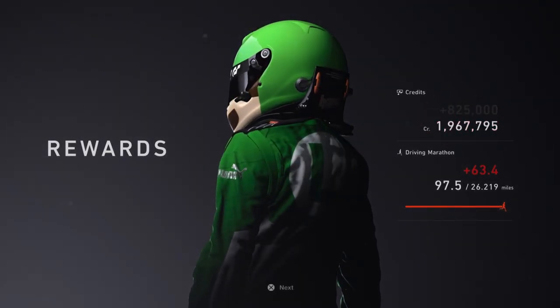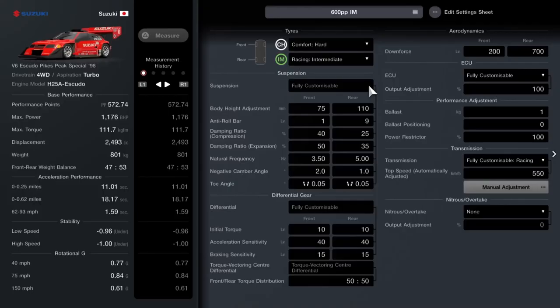Let me walk you through the tune. You're going to want comfort hard tyres on the front and intermediates on the rear — dead important that. Ride height 75 at the front, 110 at the back. Anti-roll one at the front, nine at the back. 40 on your springs at the front for the compression, 25 at the back. On the expansion you want 50 at the front and 35 at the back.